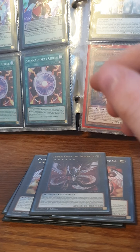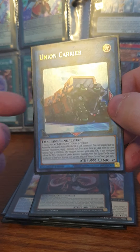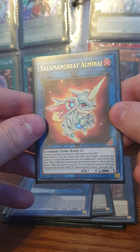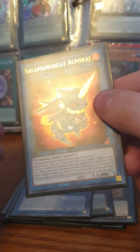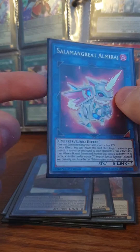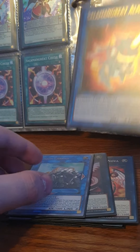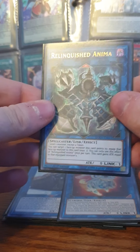For non-Cyber Dragon extra deck cards, Union Carrier is a great machine monster that synergizes well with the Cyber Dragon deck. Salamangreat Almiraj is also really good — for your normal summon, if you summon Herz, Nachster, or Core, you can link into this and it usually leads into Verte Anaconda off your starters. I definitely recommend playing Salamangreat Almiraj in Cyber Dragon.